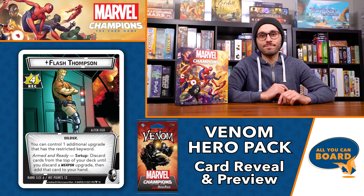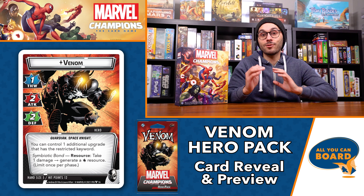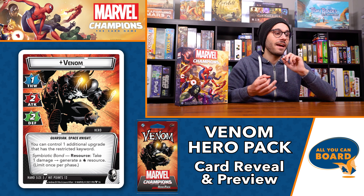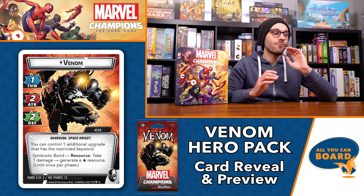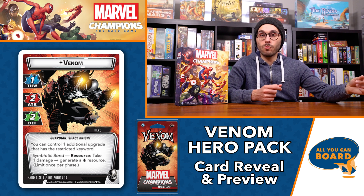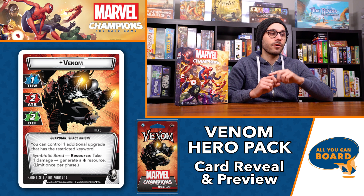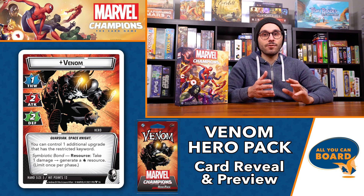The hero side is, of course, Venom. Thwart of one, which is interesting given that he comes with a pre-built Justice deck and his lowest base stat is Thwart. His attack is two and his defense is two. He can control one additional upgrade that has the restricted keyword. His ability is Symbiotic Bond: spend a resource, take one damage to generate a wild resource. This is really, really good, especially because with a lot of his cards you want to be generating specific resource types. Having this wild resource is a big deal and will help you play those cards more effectively and efficiently.